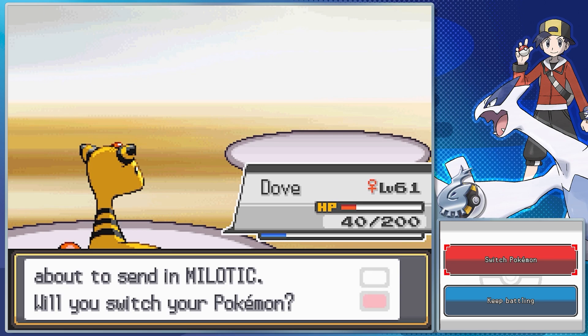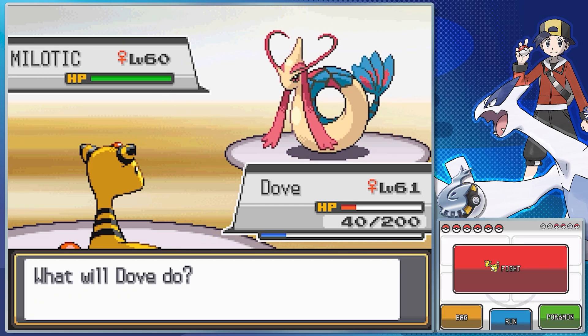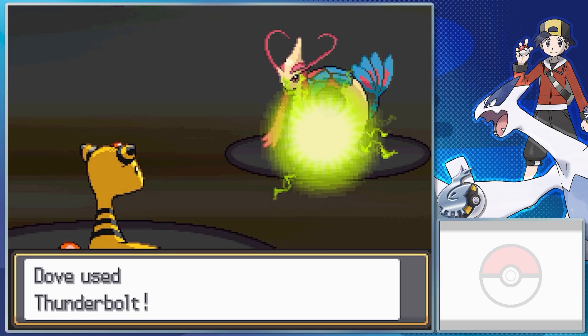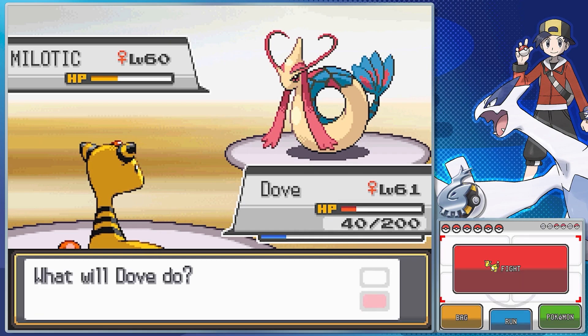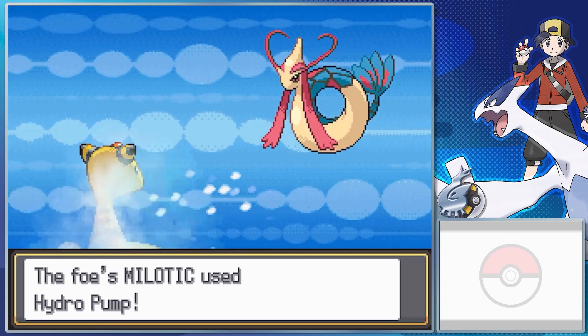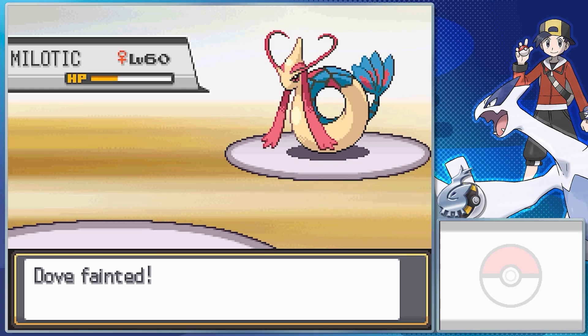Misty's sending out her Milotic. Marvel Scale for its ability — Marvel Scale ups the defense by about 50% if the Pokemon is under a status ailment. Hydro Pump, Ice Beam, Rest, and Sleep Talk. Milotic is a Generation 3 Water type with a unique evolution — prior to a certain point, you needed to get one of its contest stats up to max from its previous form to evolve it. Pure Water type, so it's weak to Grass and Electric.